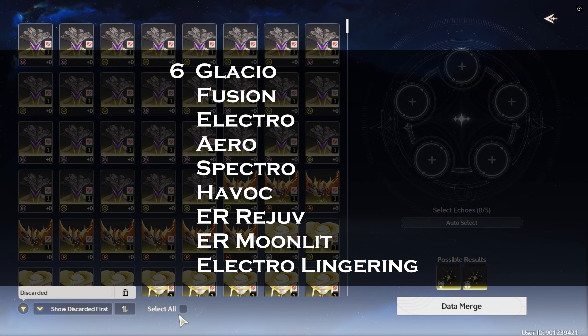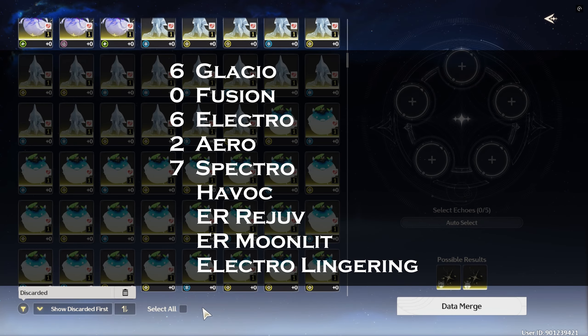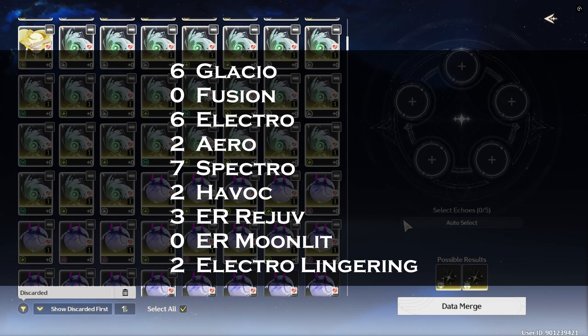Breaking it down: I got 6 Glacier, 0 Fusion, 6 Electro, 2 Aero, 7 Spectro, 2 Havoc, 3 energy regen for healing, 0 energy regen for Moonlit, and 2 Lingering Electro.